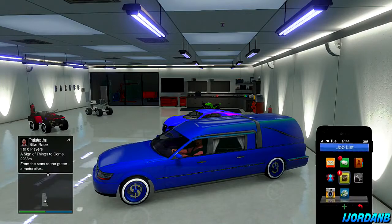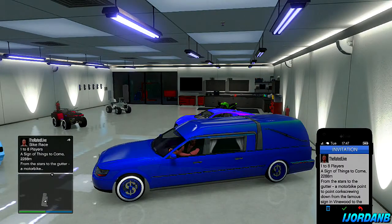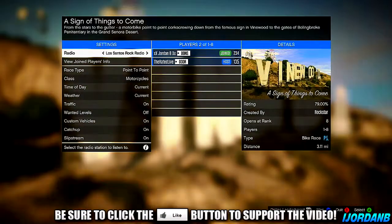What you're going to get is an invite from your friend who's going to be in a job. You then want to go up to job list, press A on the job. It will be in this little menu here — you want to press A and RT at the same time, as you would with a normal car duplication glitch. What it's going to do is accelerate you and you're going to accept the job at the same time.